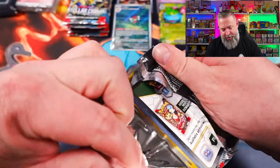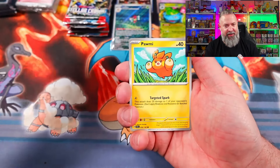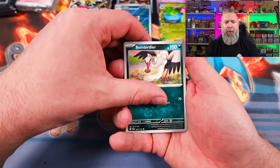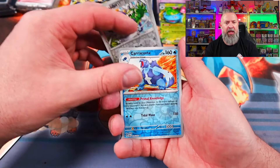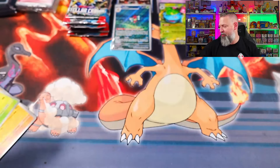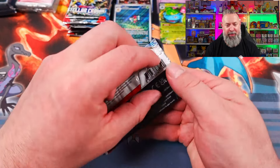A lot of packs to open today. Going with Fire for this ETB pack — Leaf Energy. Pormi, Rotom, Lilip, Bombirdee, Frogadier, Cryodon, Toadscroll, Tornadus, Carrot Coaster, and a Noctowl holographic. There don't seem to be too many holos in this set, so we do get a lot of repeats on those. But there are quite a few illustration rares and some really, really nice ones.